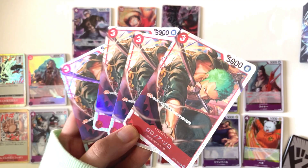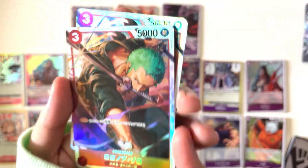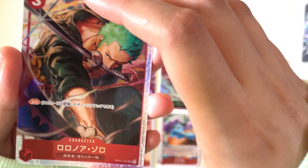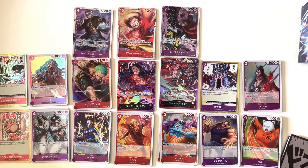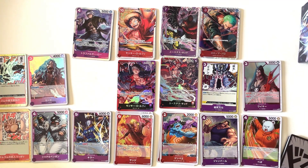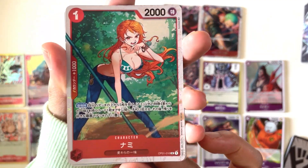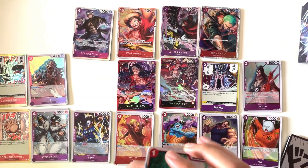Next, we actually have another SR in the deck — 4 copies of SR Zoro. This is labeled as part of OP-01 for some reason; I guess this is an alt art of the card from that set. Next, we have 4 copies of Nami, our first rare of the set surprisingly. This is also labeled as part of OP-01.